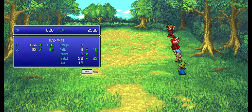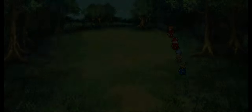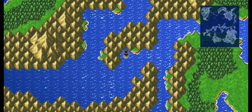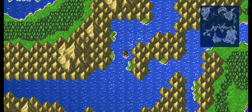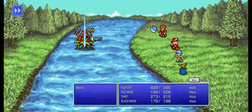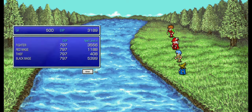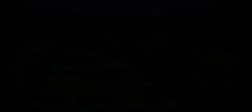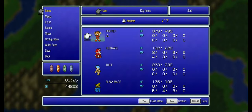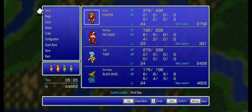Black Mage leveled up - 33 intellect, nice. The poison is still so annoying. I mean, I've got plenty of antidotes now, but still. It's irritating.